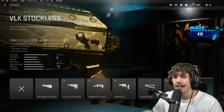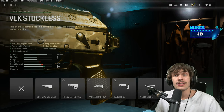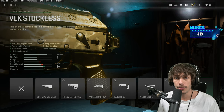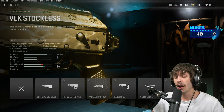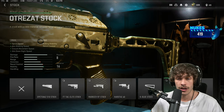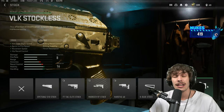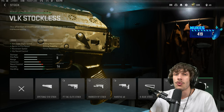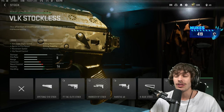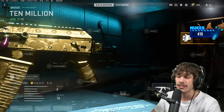For the first attachment, we're going over to the stock. Since this gun really doesn't have the best mobility — that's the biggest downside — throw on the stockless. This is going to severely increase the mobility. The ADS speed is still going to be horrendous but not as bad. I also looked at the Ultra-Zat stock, which increases sprint speed, but after testing both I really don't notice a difference, so I recommend running the stockless.